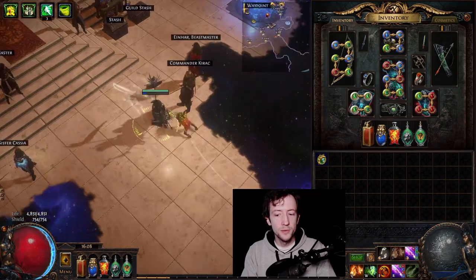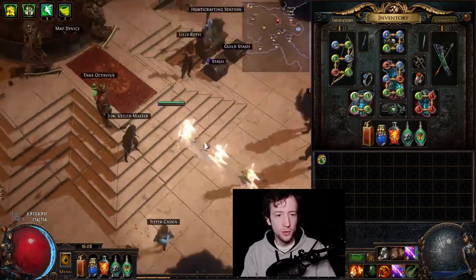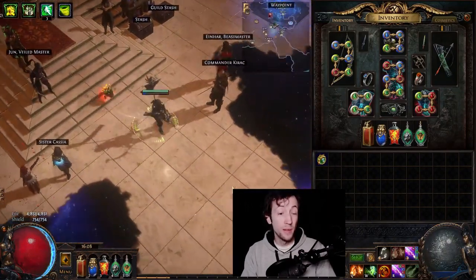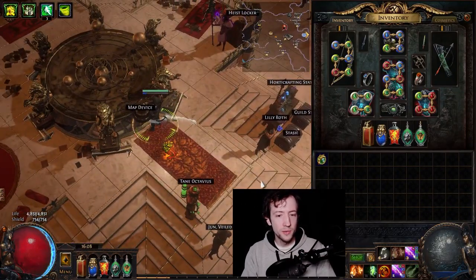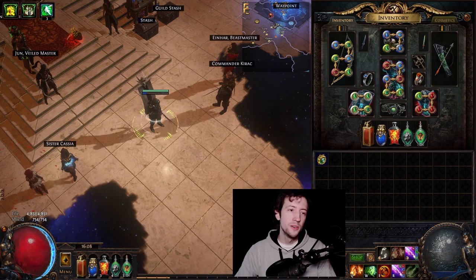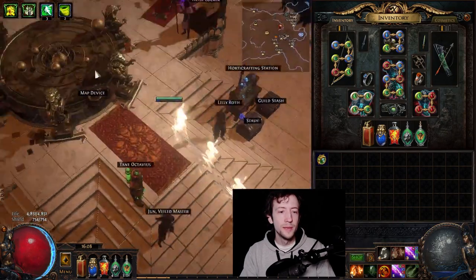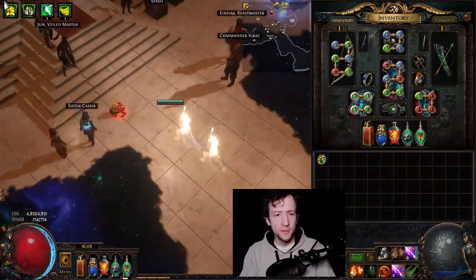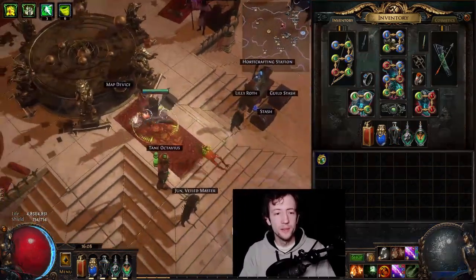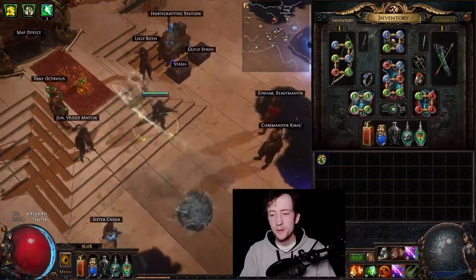I have Dash in there — you can swap to Blink Arrow or Flame Dash if you prefer. Flame Dash has the advantage of not taking damage when traveling through ground effects or beams, but for me Dash wasn't an issue. As a Deadeye with tailwind and onslaught I have a lot of movement speed and was just fine dashing around.